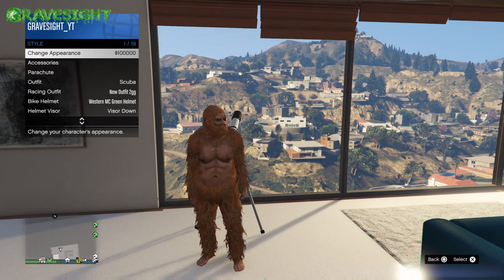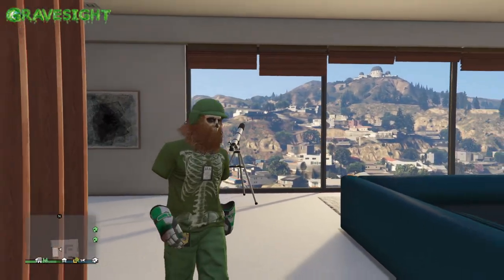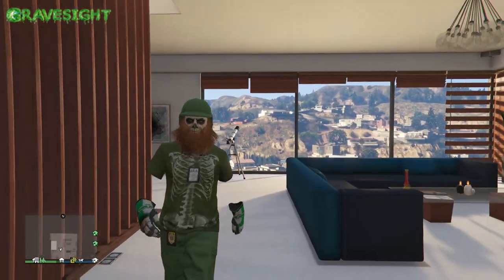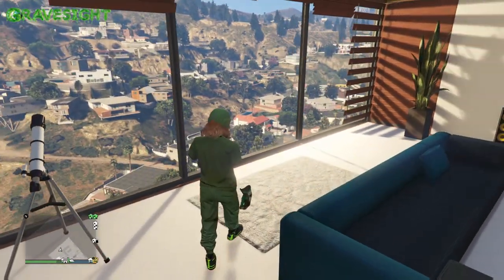Now I'm going to pop open my interaction menu, go to style, and from here I'm just going to change my outfit. Watch this — bam! Oh my god, I just got an awesome beard.